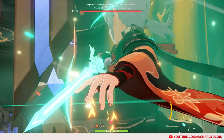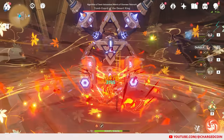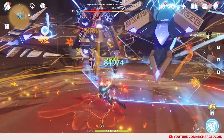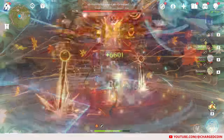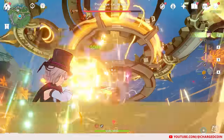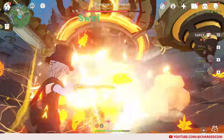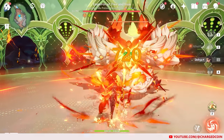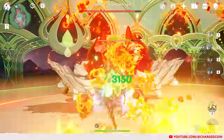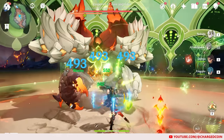Dehya's pros is that this damage mitigation and resistance to interruption is great especially for Fontaine DPS characters that lose HP when using their attacks, and as such will require shielding and resistance to interruption to continue dealing their damage. What's more, given that this field is able to apply Pyro every 2.5 seconds, it does provide for more reaction potential.